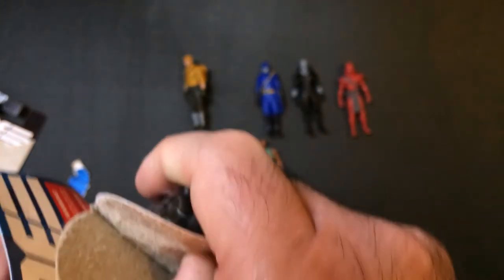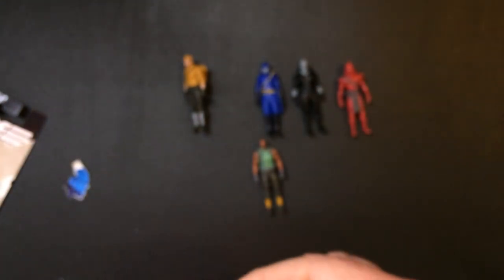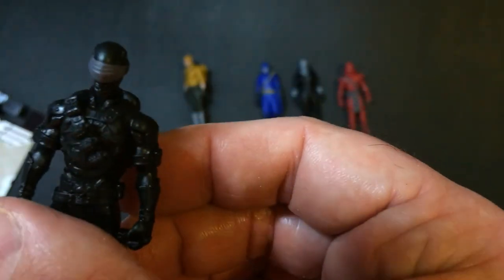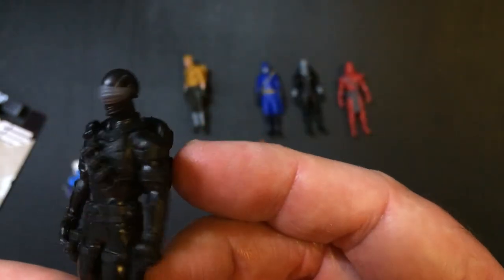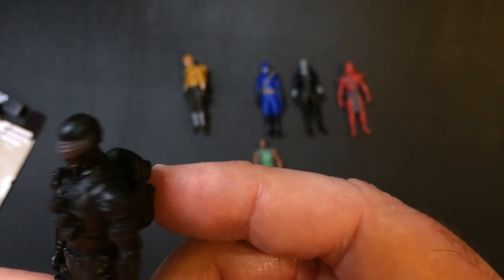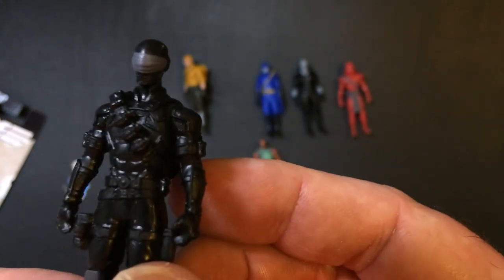So these are the Dollar Tree GI Joe figures — still available currently. Pretty decent little miniatures. Snake Eyes also has a pack. Looks like it's version 2 Snake Eyes — he has the visor, and a bandolier with grenades. You can see that a little bit better. Yeah, it's pretty cool.